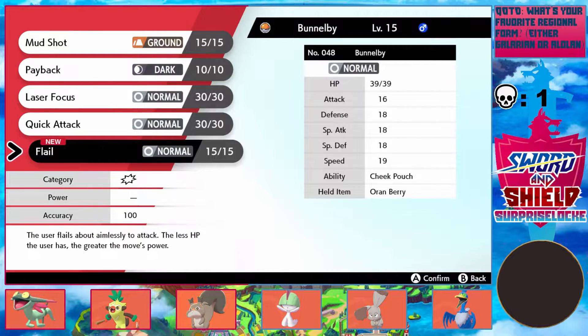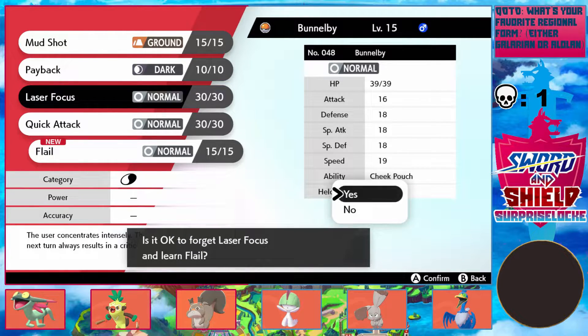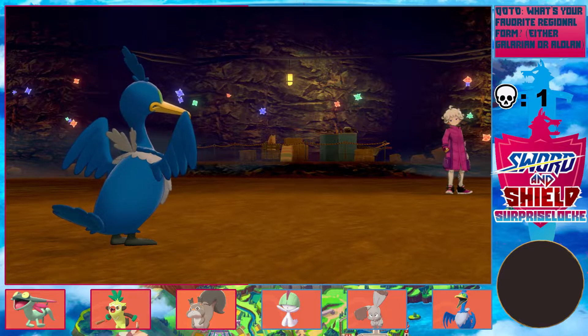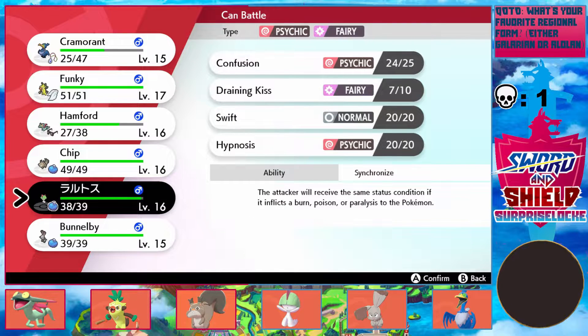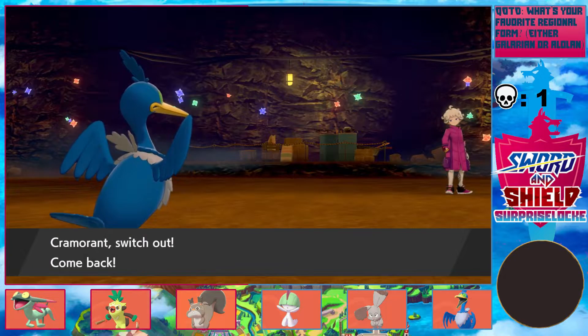Flail — I guess let's learn Flail. I don't really need Laser Focus that much. As much as I like Laser Focus, I don't know if I should keep it. I mean, I doubt Bunnelby's gonna see too much use. I doubt he has Shockwave. I mean, I'm pretty sure Galar Ponyta can get Shockwave, but I don't think it'll have it. Why is this theme so good?